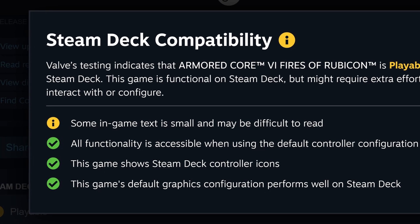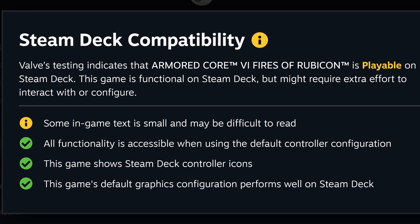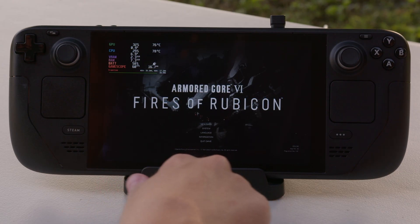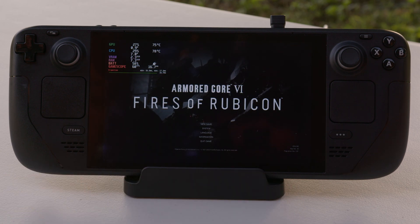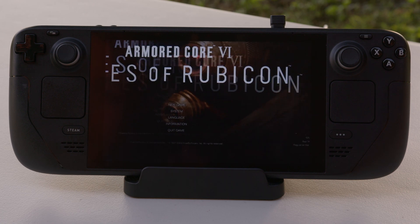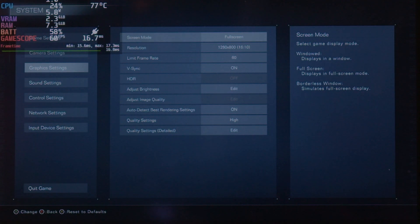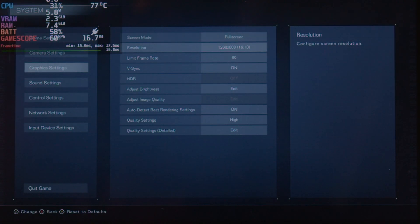Valve has this game marked as playable at the current moment, but their reasoning is that some text might be too small to read, like the little copyright text down here. That can be easily fixed by holding the Steam button and the left bumper, which lets you zoom in and read things you normally can't. Going into the graphics settings now, we have our full screen options.